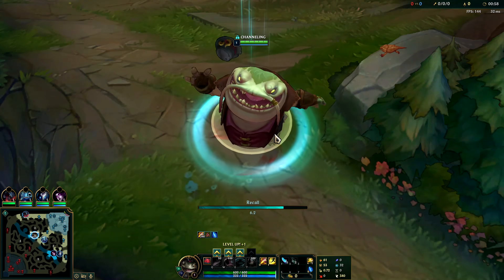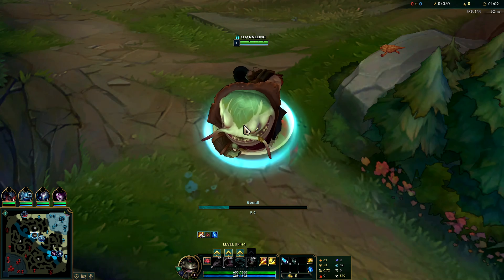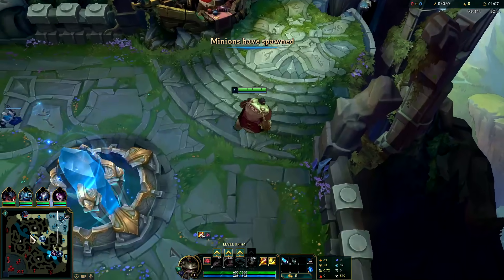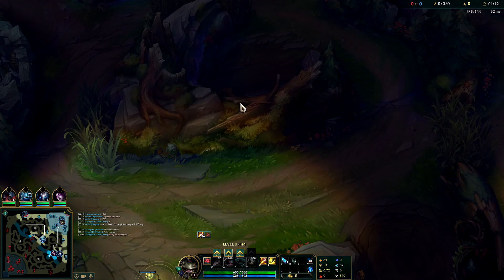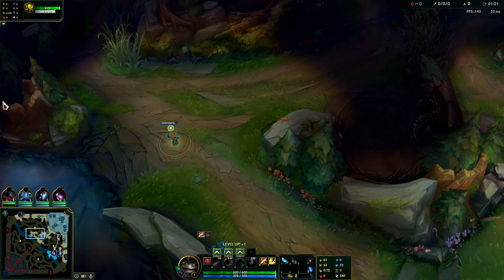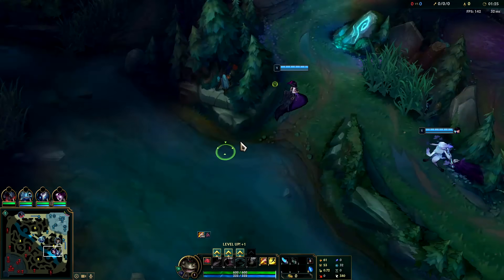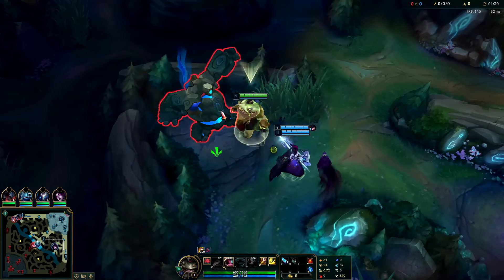Without those runes your ganks are going to be kind of weak. Typically on Kench you'll go in for a five camp clear into a scuttle fight, but you can tighten up your clear if you really want to. We're going to get our ward down to deal with potential invades - iron players tend to try to cheese your buffs, so watch out for it.